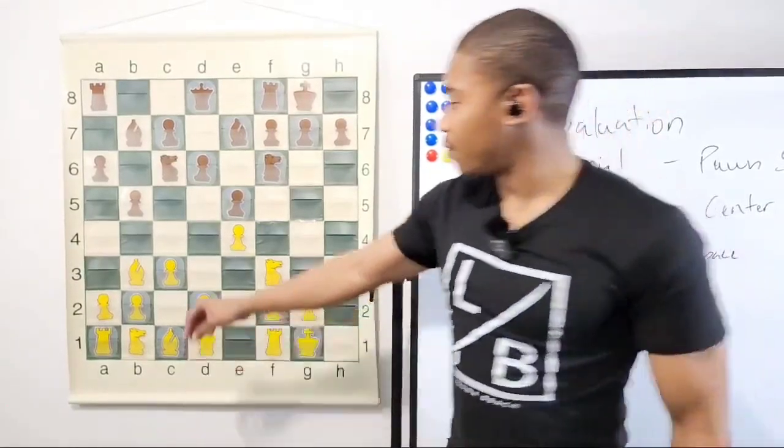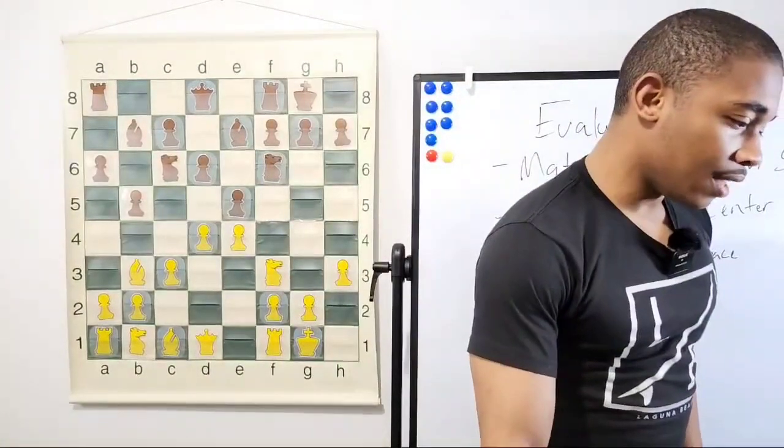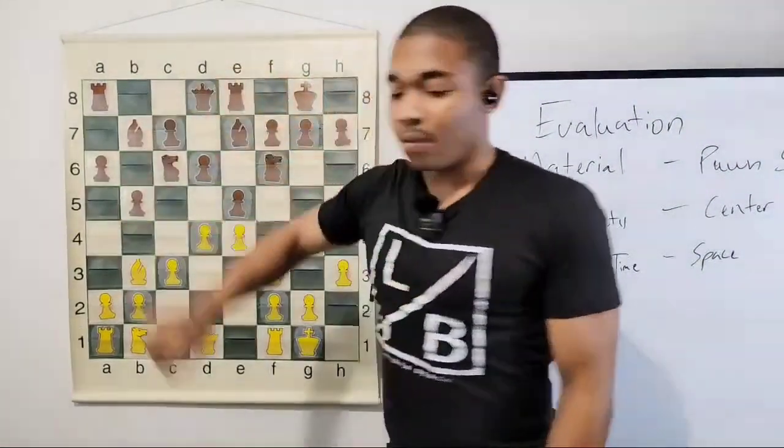Morning Star, you are correct — we got the move next d4, controlling the center. After the move d4, then we have the move rook e8. What is next here?